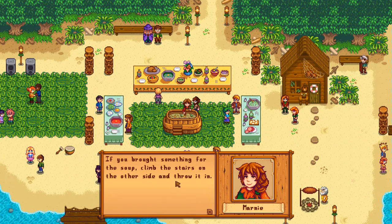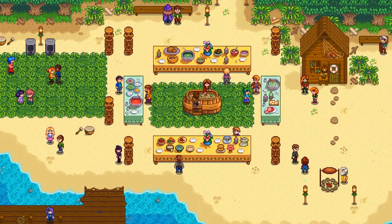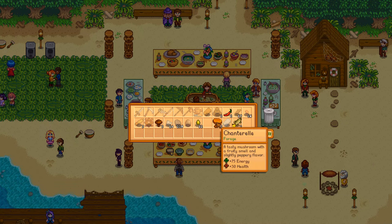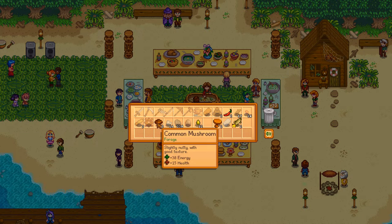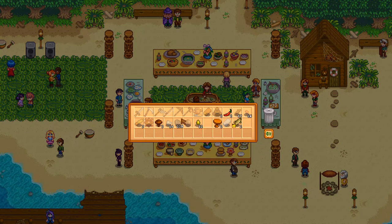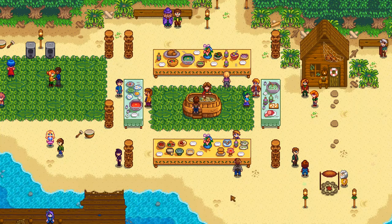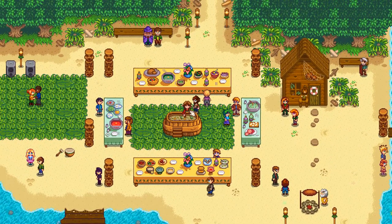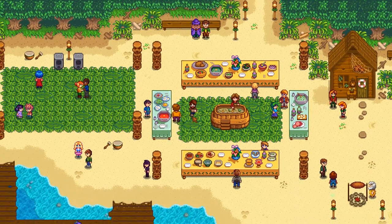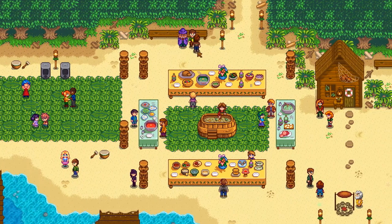If you brought something for the soup, climb the stairs on the other side and throw it in. Let's give it a go. I can donate my pike or donate sap — sap would undoubtedly just insult the governor beyond measure. I think it's obvious I should be putting in the pike. I've added the pike to the soup. I can't add a second ingredient, so let's just hope the pike does well. It's a gold star pike, it was quite hard to catch and offered a lot of energy and health, so hopefully that's all good.